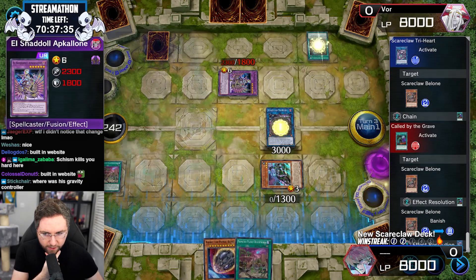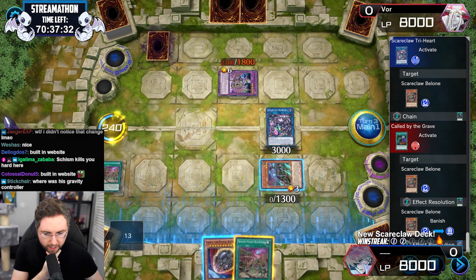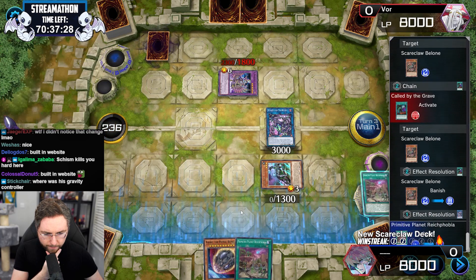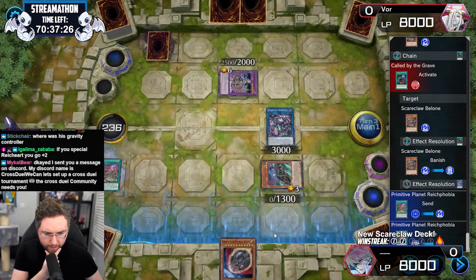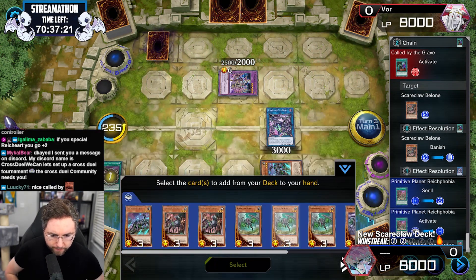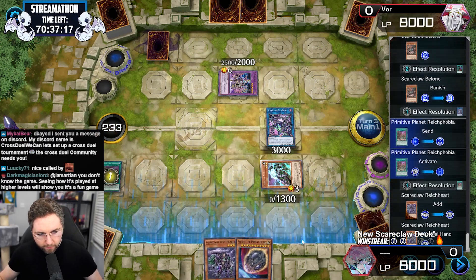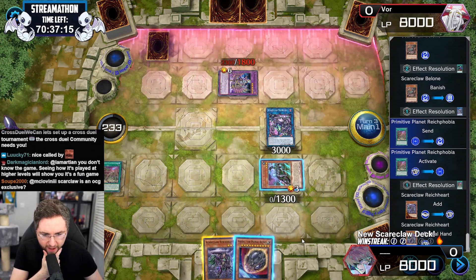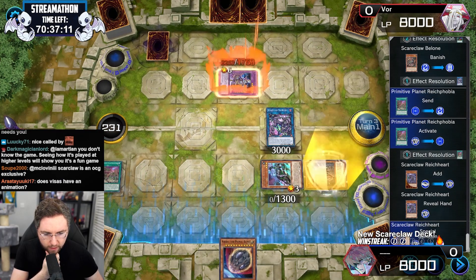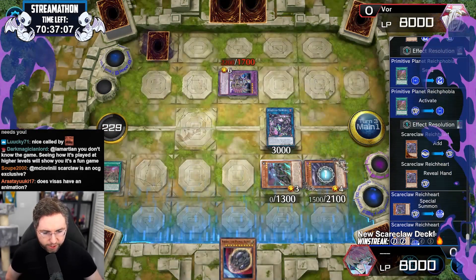Built-in website — yeah, but it's going to show you cards they're not even using. I only play two field spells. Come to me, Reichheart. We're going in. Can we just win? We can just win, right? We're actually just going to win.